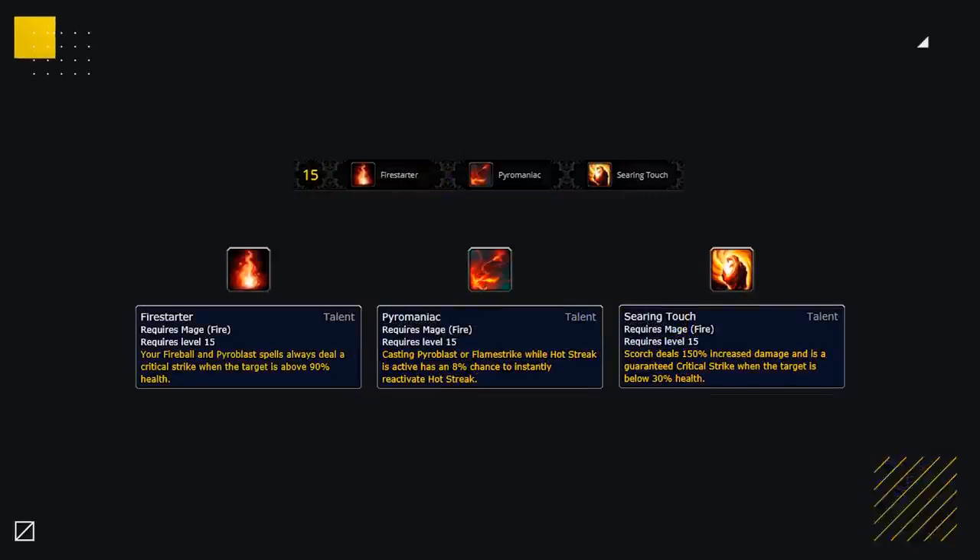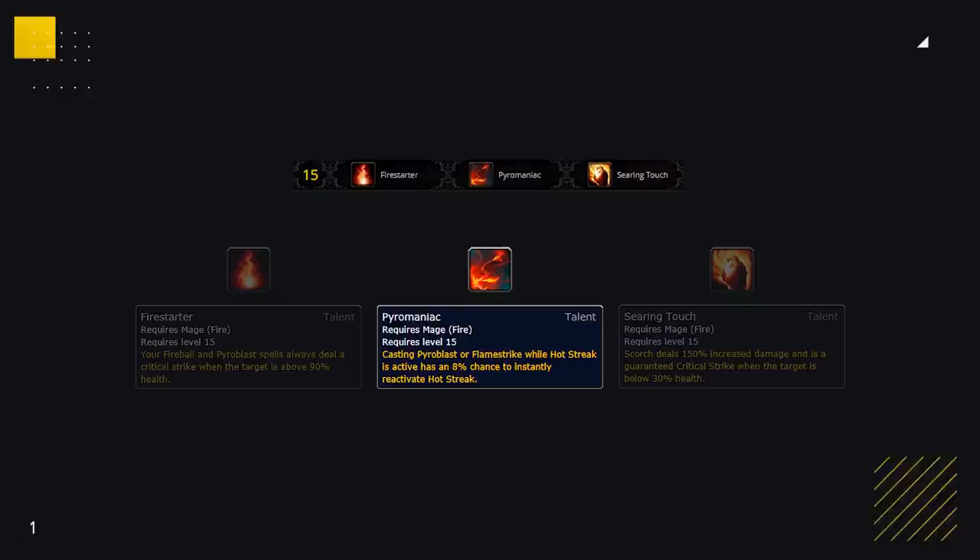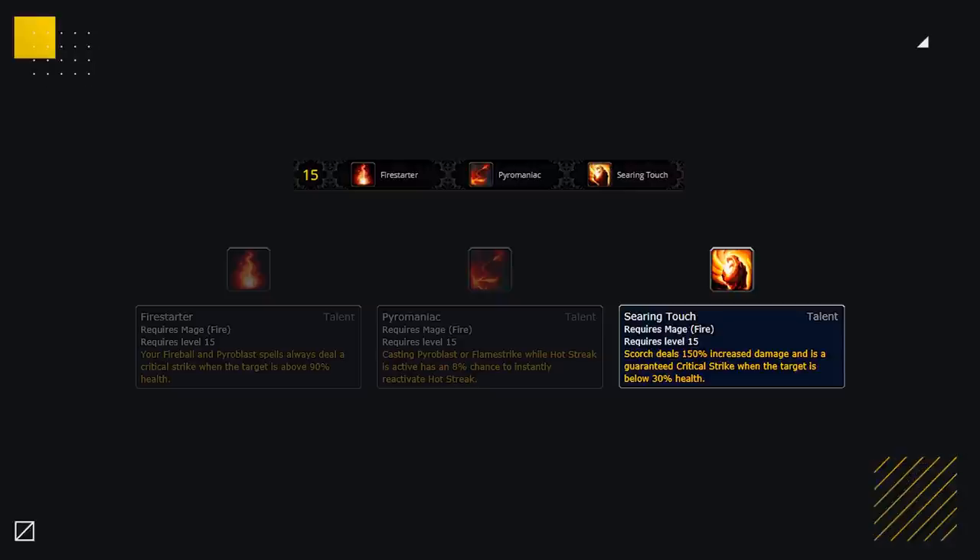The only real deviation you'd ever want to make is on the level 15 row, which primarily comes down to personal preference. Marrow prefers Firestarter, as it allows you to get your Heating Up procs a lot easier, giving you a much stronger setup and added damage outside of setups. Pyromaniac is a little more RNG and, if you're lucky, can add a lot of damage to your burst rotation.